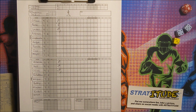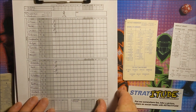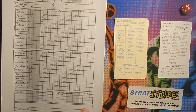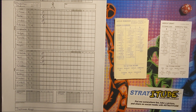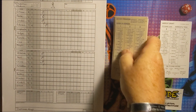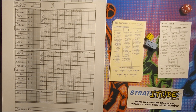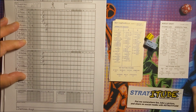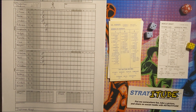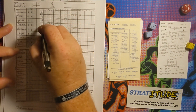Top of the second: Mudcat Grant faces Jackie Robinson, Roy Campanella, and Gil Hodges. Robinson — 6-8, a fly ball to left field; Allison under it, one away. Campanella — 6-8, another fly ball to left field; Allison again, two away. Two outs, nobody on for Hodges — 5-5, a ground ball to second base; Kindall over to Mincher for out number three. Dodgers go one-two-three in the top of the second.